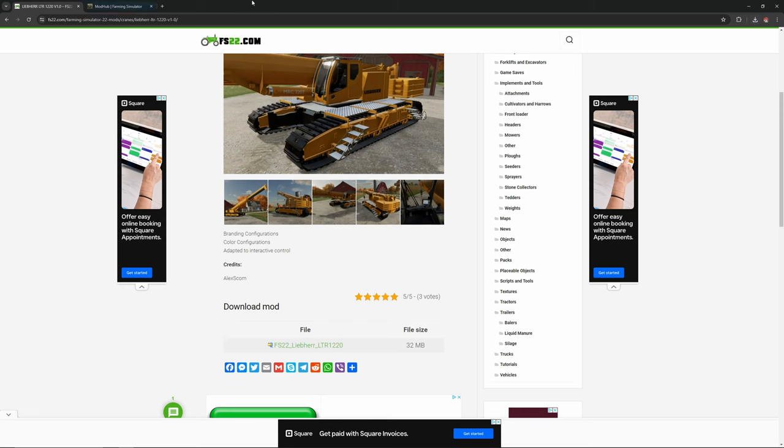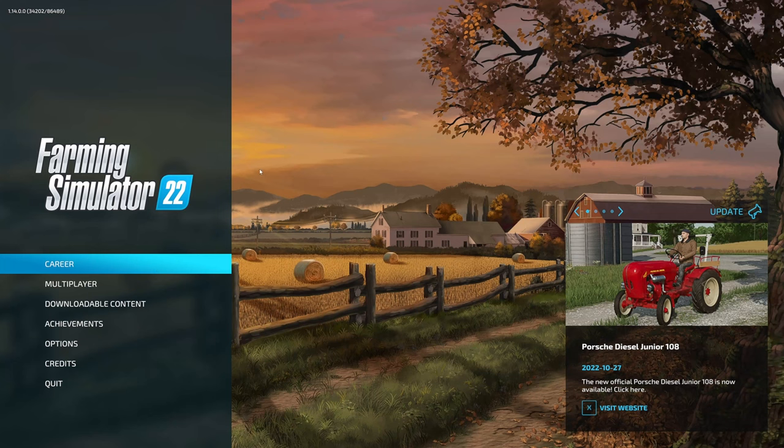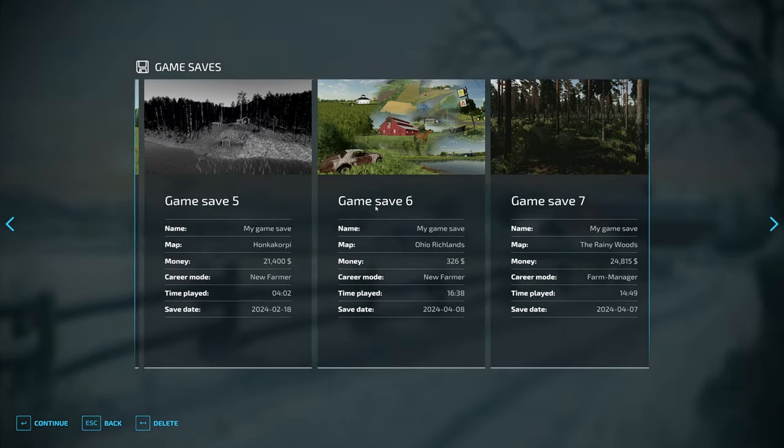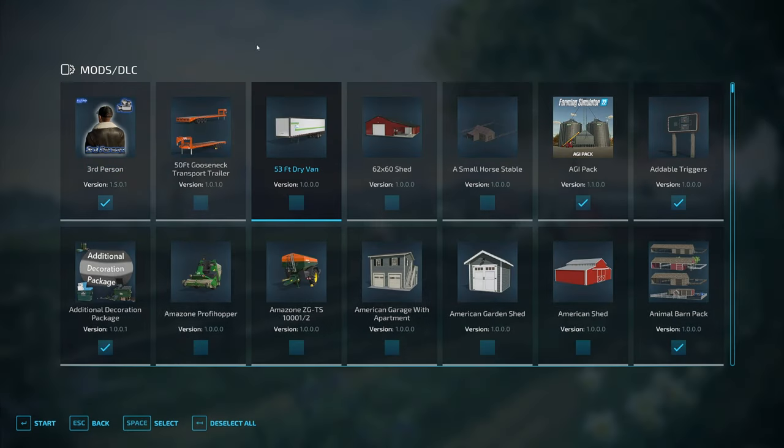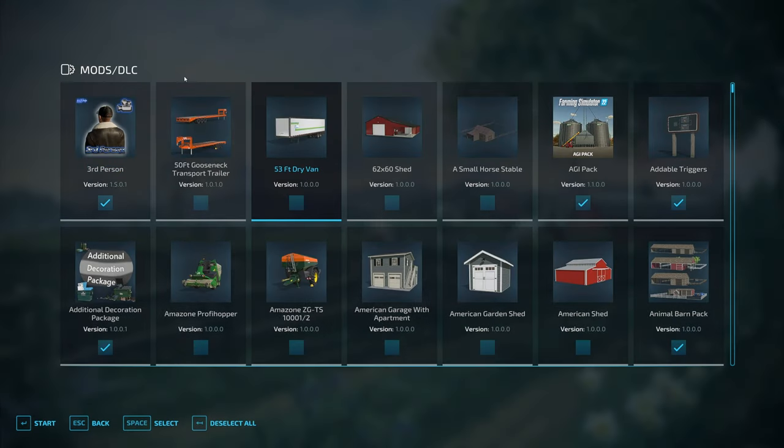Let's jump in the game and see how to use them. Start up Farming Simulator 22 and select your save. The first thing it'll bring up is your Mods/DLC page. Just double-click the mods you want to use for this game. The active mods will have a check mark in the little box. Then hit Start and load into your game.